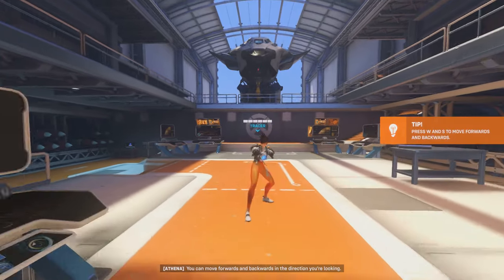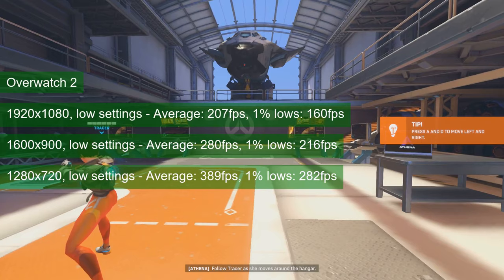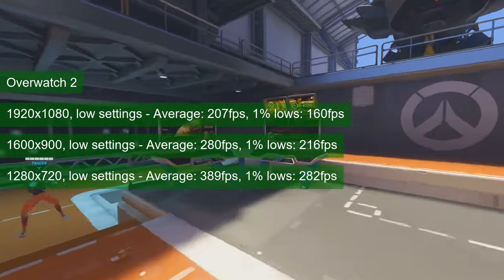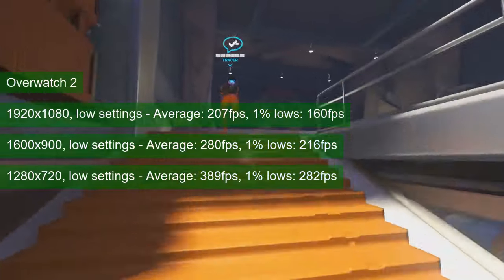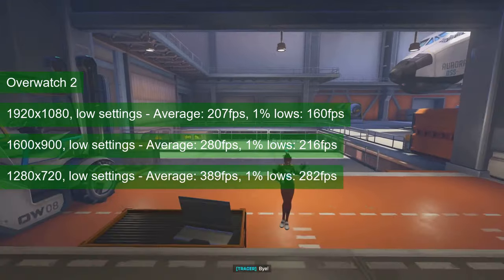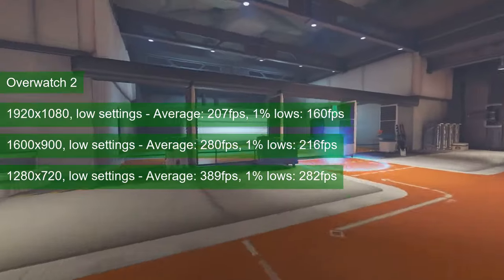I kept an eye on the board's power draw in Overwatch 2, and the game pushed the GPU to its maximum. All of those 70 watts of power are put to good use by the GTX 1050 Ti, as it manages averages starting at 207 FPS at 1080 in low settings and reaching 389 FPS at 720 resolution. The 1% lows stayed in the 70% ratio of the average at all times — no complaints about the tiny card.